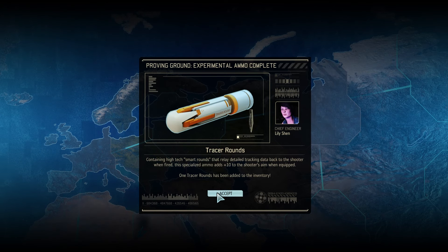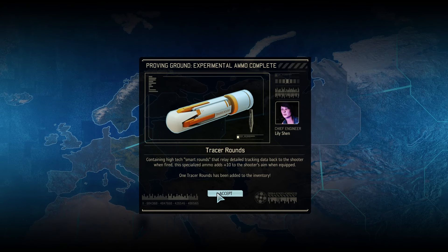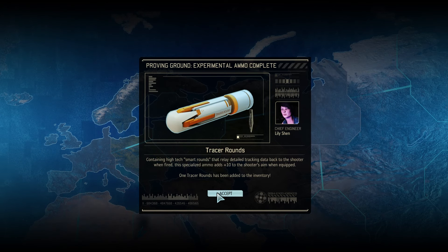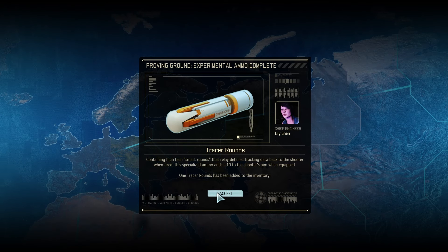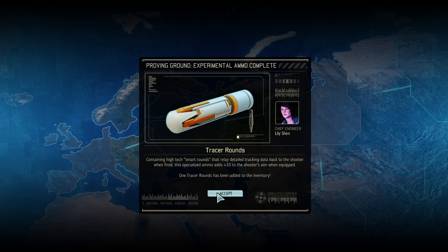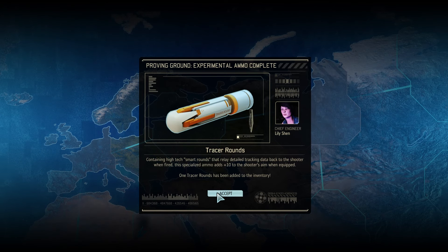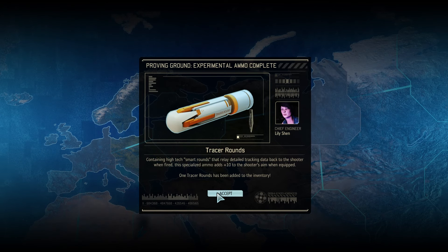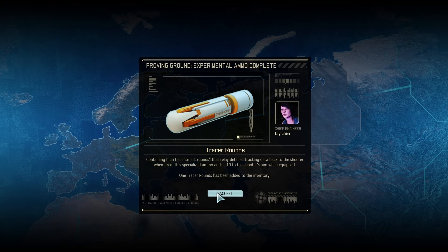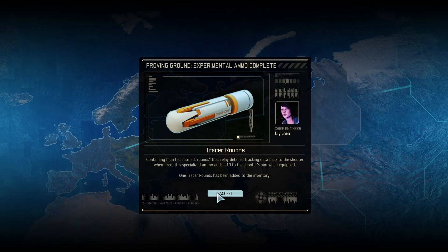It's a high security production facility — standard defensive complement. Then I strongly suggest we pay them a visit, Commander. Agreed. The information we gain could prove invaluable towards stopping the aliens' true agenda. New objectives added. The vial that we have is basically a bunch of people — genomes of a million subjects. Yikes. So that is a lot of degraded people. We basically want to go for this next location. Commander, we have the coordinates of the alien forge facility — I've marked its position on the map.